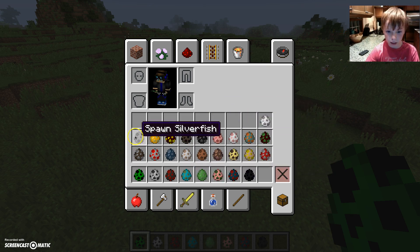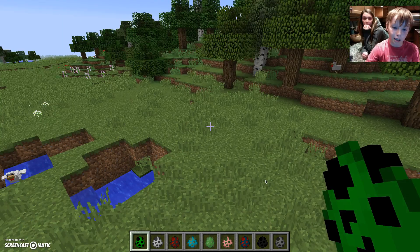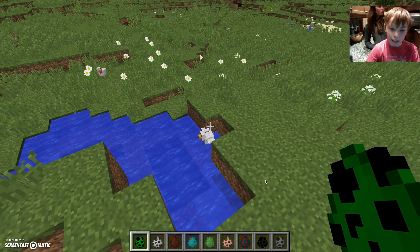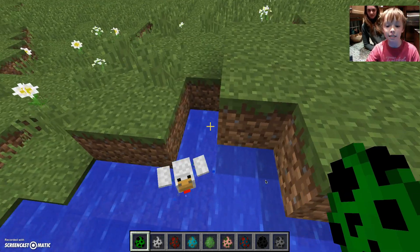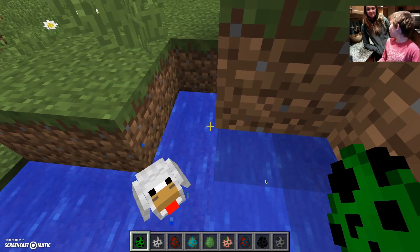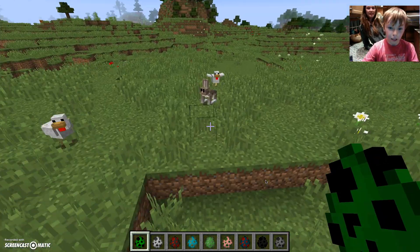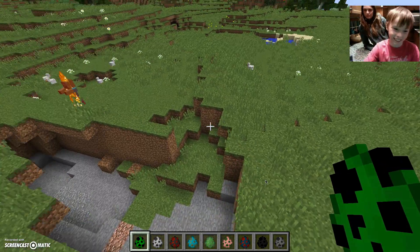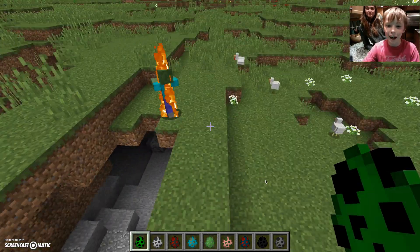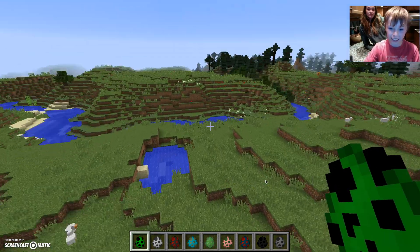So Katherine, the first thing we're gonna show you is some mobs. As you can already see, there are some chickens right here. We've got a little chicken in a little pool right here, a rabbit, more chickens. There are zombies on fire — they burn in daylight. And more chickens.